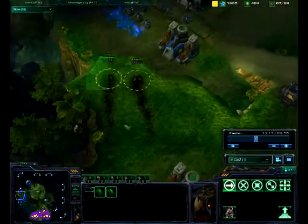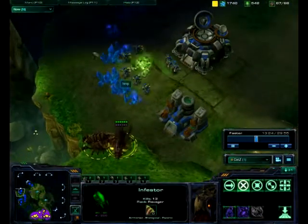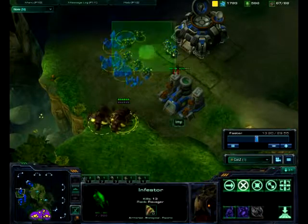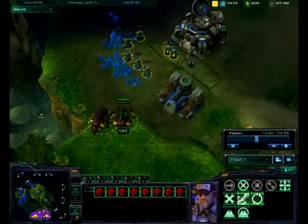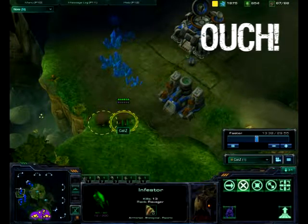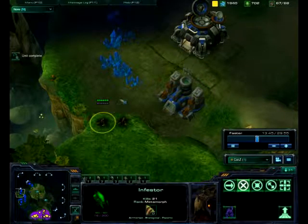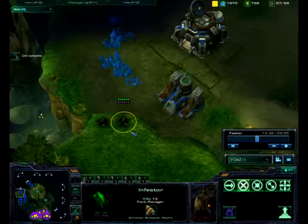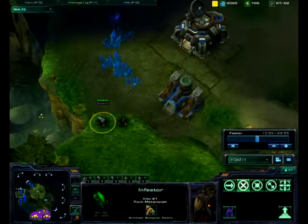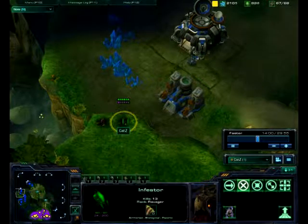Earlier in the match I left these two Infestors in his base. Now they almost have enough energy, so I'll move them over to his ledge here and Fungal Growth his SCVs. As we can see, I invested 300 minerals and 200 gas on these Infestors, and they each have 21 and 13 kills respectively — so 34 SCVs times 50 minerals each, and that's how much he's spent. I'm not going to do the math, because I'm bad at math.